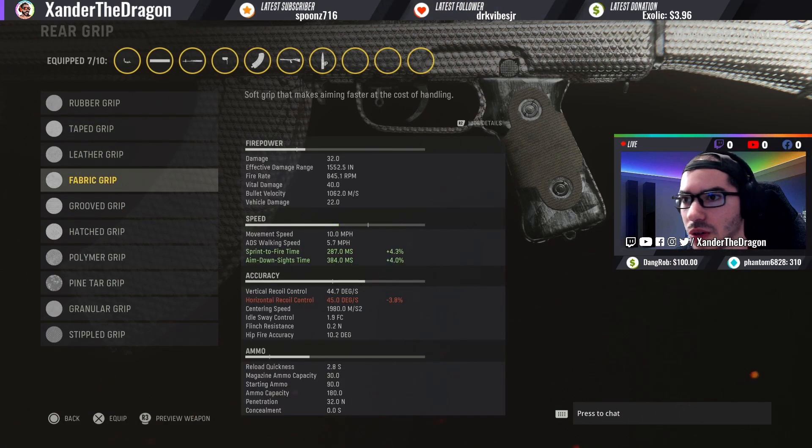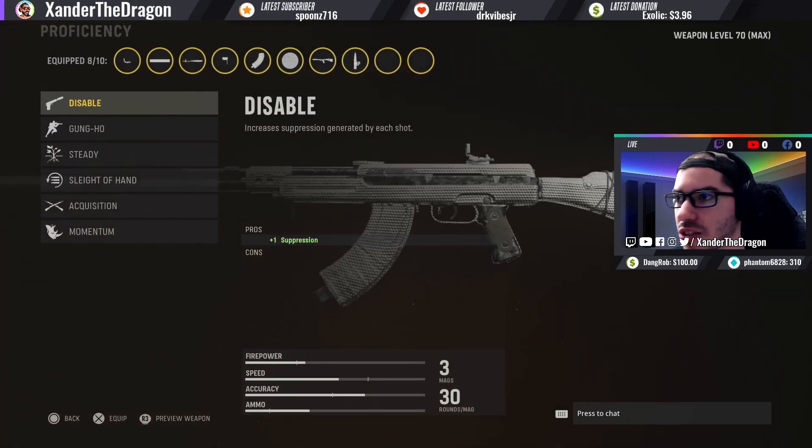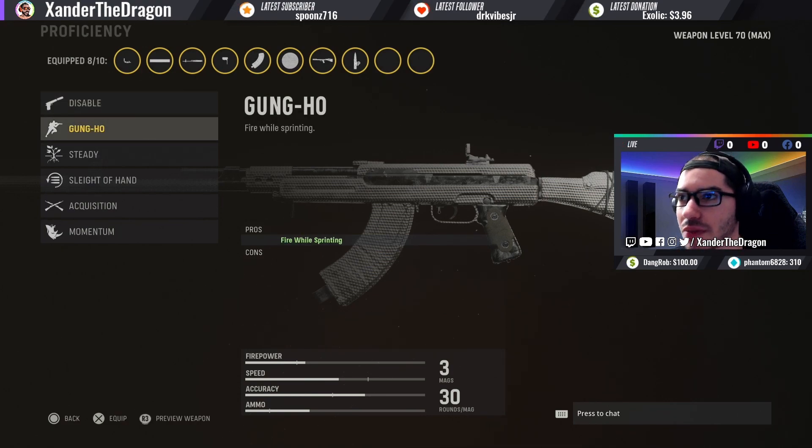For the rear grip we're going to put on the Fabric Grip. After all those speed penalties, we're going to get a little bit of a speed buff here to compensate — sprint-to-fire time and ADS time.